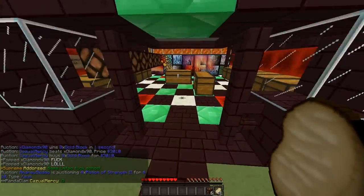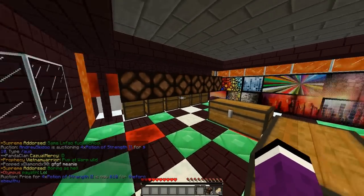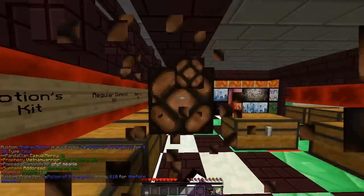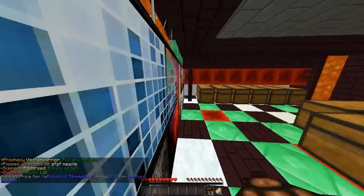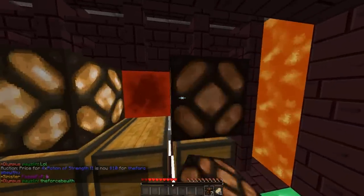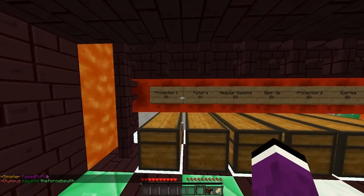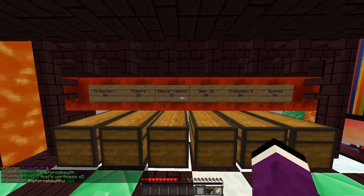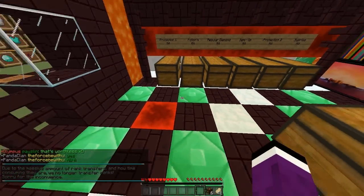You can see we're at one of our bases and there are six chests — all six are going to be up for giving away. Let me just go over here and put all these chests on screen. You'll see there's: Protection 1 Kit, Potions Kit, Regular Diamond Kit, Semi-Op Kit, Protection 2 Kit, and then Surprise Kit.